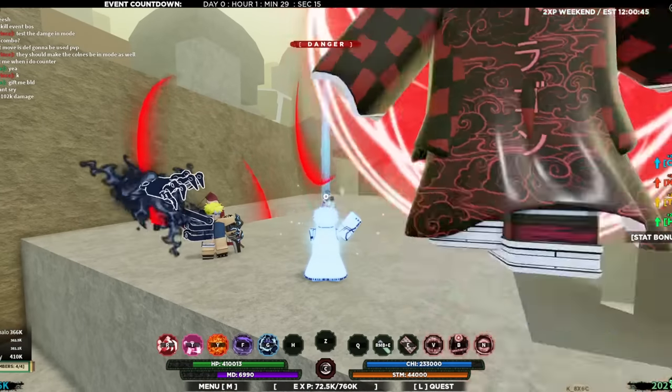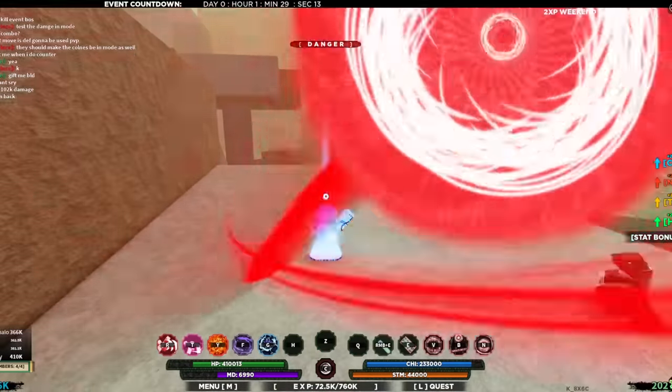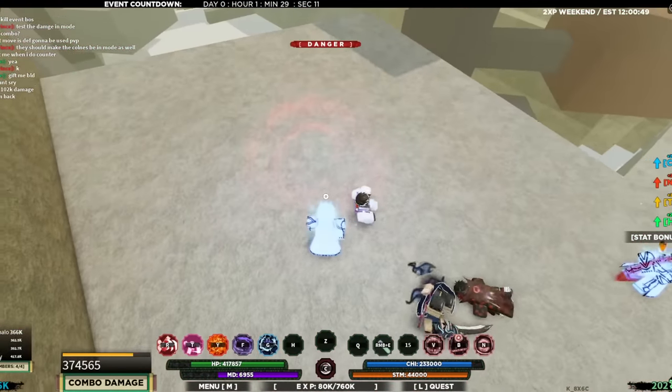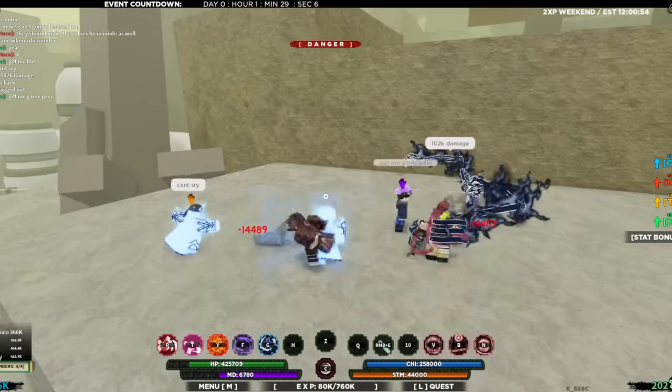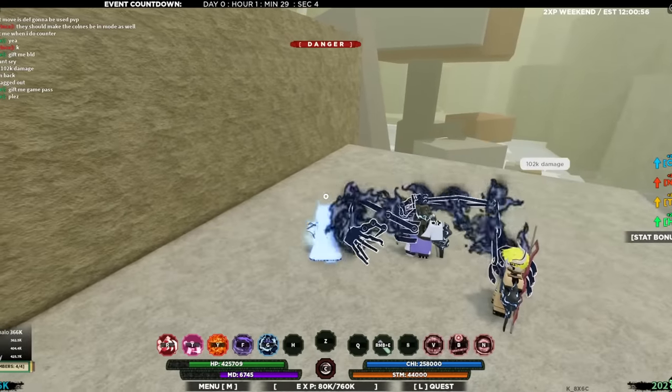Did not expect that. E spec — got a huge Rasengan in our hand. That is crazy. That damage is ridiculous.